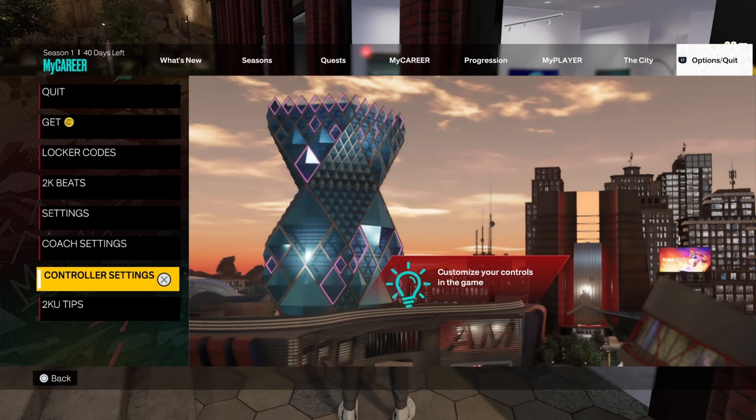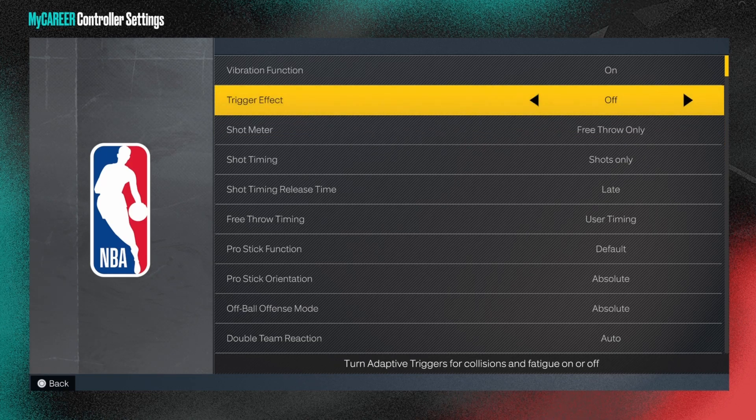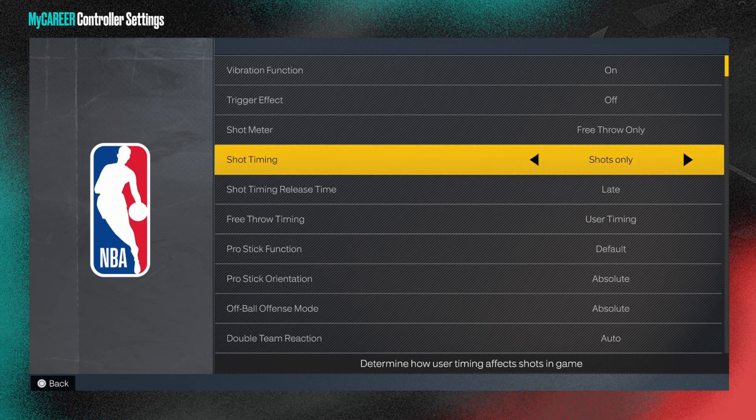I'm just gonna get straight into the controller settings because it doesn't take that much time to explain. First of all, I run the meter off — you can run a meter on if you want. Obviously turn the trigger effects off. I have the shot meter on free throw only because I like to time my free throws with the meter. The shot timing I have on shots only — I do not like timing my layups.